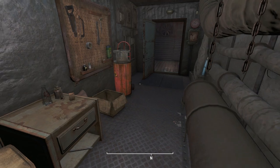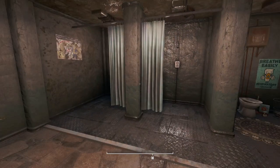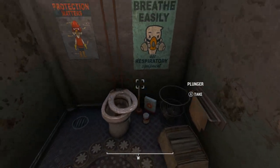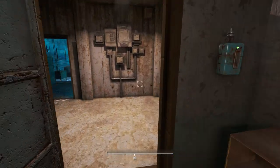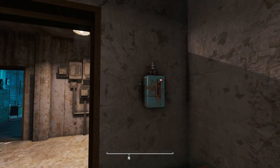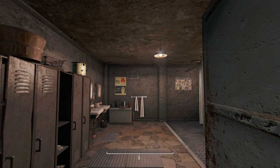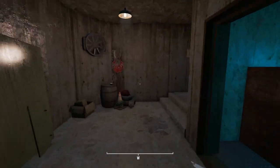Looks like he was building robots back here, with industrial solvent and other supplies. Then there's a bathroom and shower area — toilet, the regular bathroom things, Vault-Tec posters. There are fuse boxes here too — I wonder if these turn off the lights. Turning one off and on... the light's still on, so I'm not sure what that does.